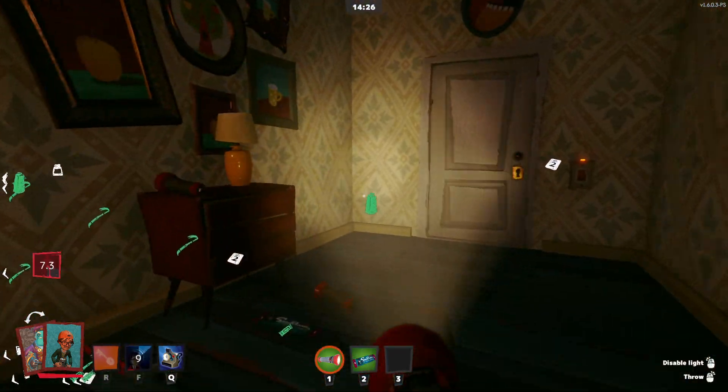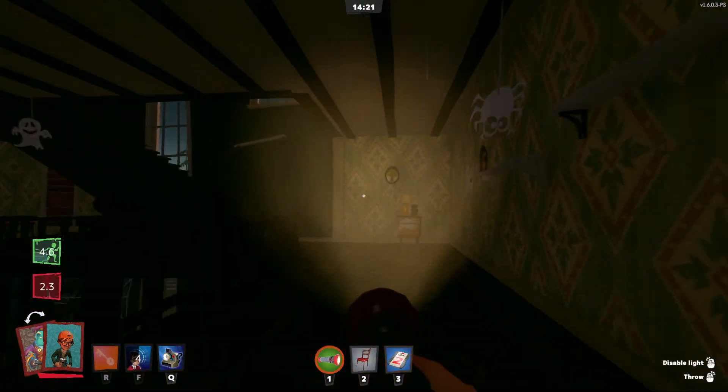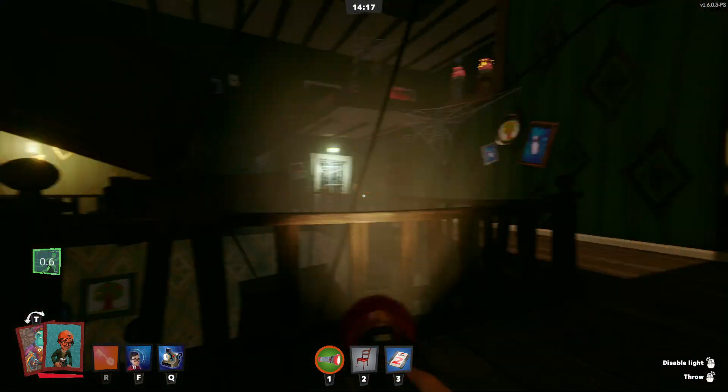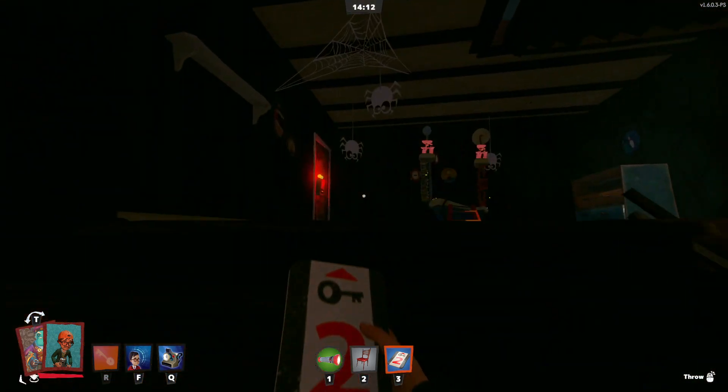Then we've got to find a number 2 key card, right here. There's one. Perfect. And then I've got another chocolate butter to eat. Run up here. Just pick one of these random number 2 key cards. There's one there, one there, and there's one up here, which is not the one I'm going to do.